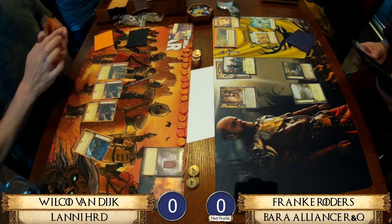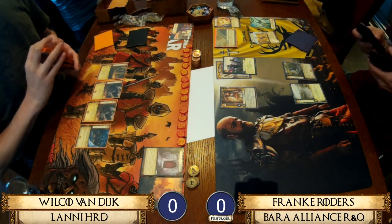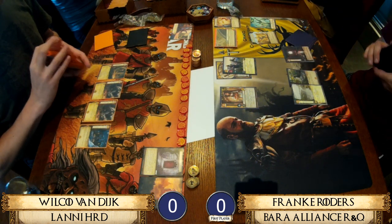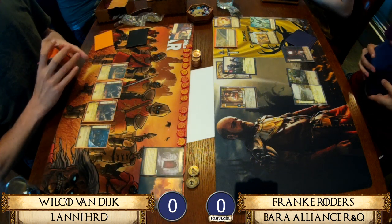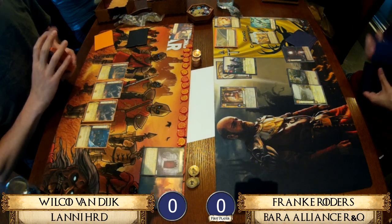Both players are running At the Gates — Wilco grabbing Gates of the Moon, while Franca goes for Great Hall as his restricted card. Right off the bat I would say this is not a favourable match-up for Wilco.